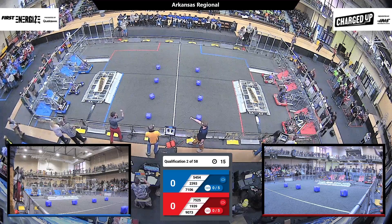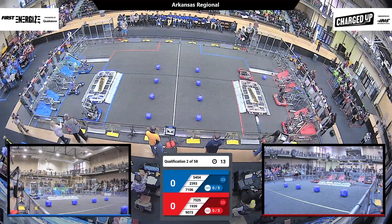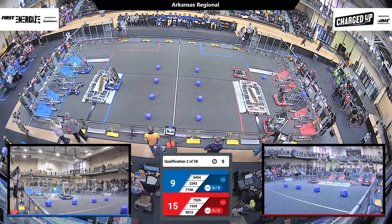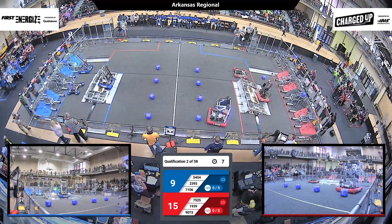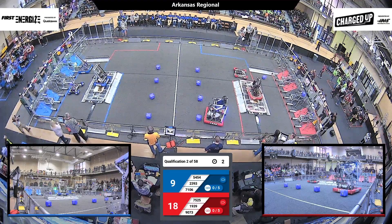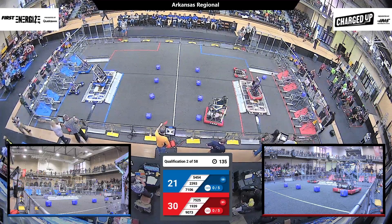Three, two, one, go. All right, we got a good-looking high score here for the Blue Alliance, and a high node there for the Cubes. Meanwhile, the Red Alliance, they match them as well. Red jumps right up onto the autonomous. Let's see if they can balance out. Blue is trying to do the same. Nicely done — two balanced charge stations.